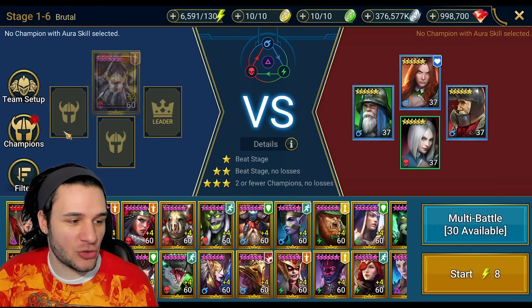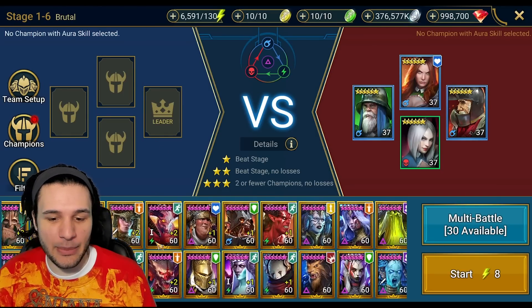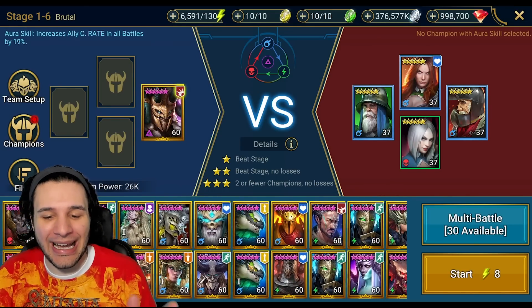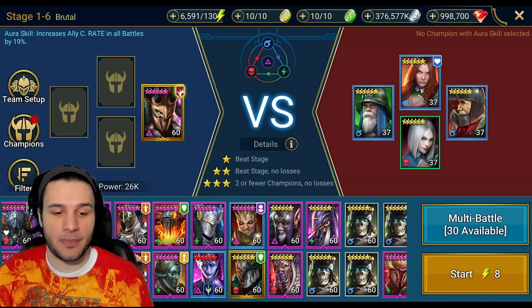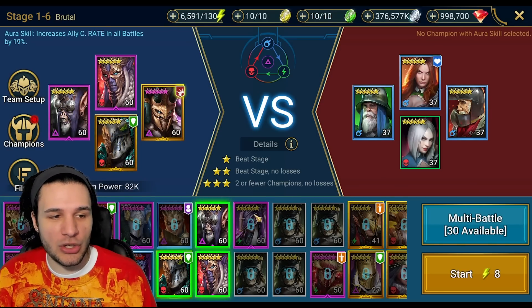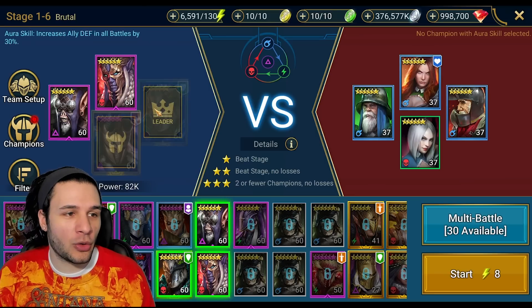With that being said, let's head into campaign, go over their skills and animations — you guys already know I love to see animations that completely pop off. We're going to snipe that void legendary first. It's going to be hard for most people to pull, but we can still showcase this champion. We can see from the auras we have a crit rate aura and a defense aura.